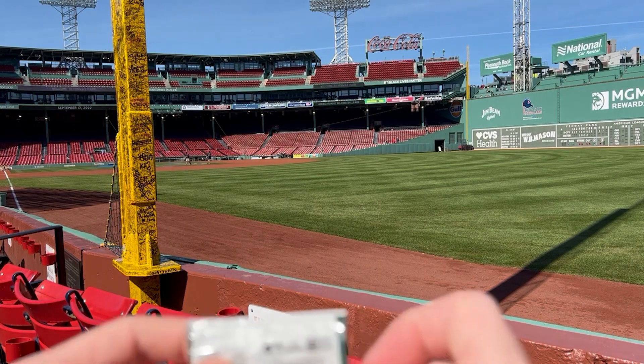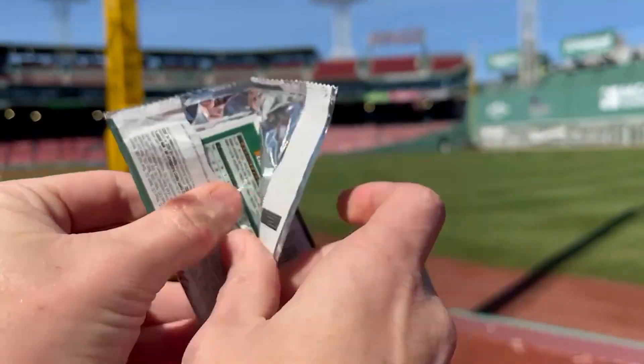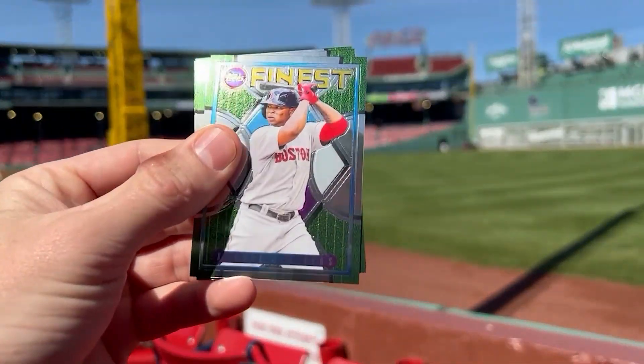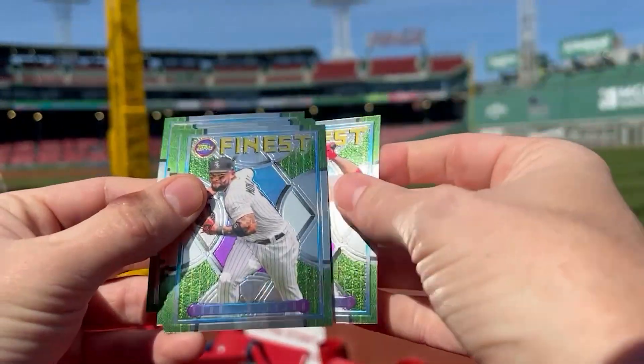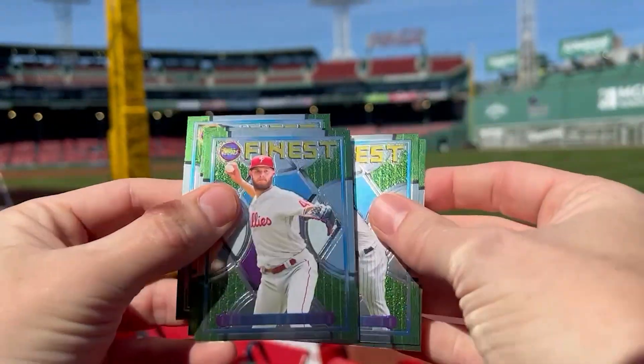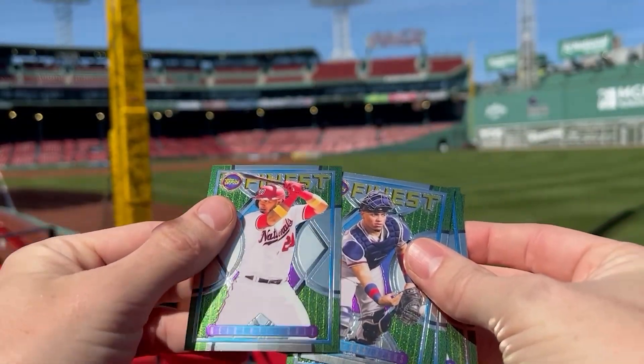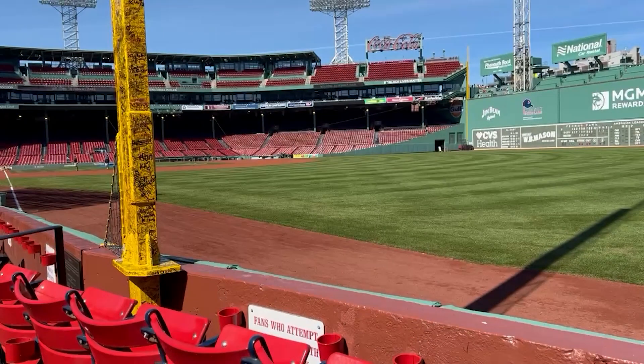Anytime I break in Fenway I don't have my table because the aisles aren't wide enough, but hey, we're getting tons of Red Sox. Pack ten: Rafi, Lanzada, Wheeler, Contreras, Brujan, and Ruiz. Just stacking these packs so I can put them in the box.